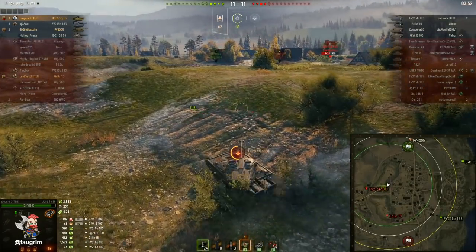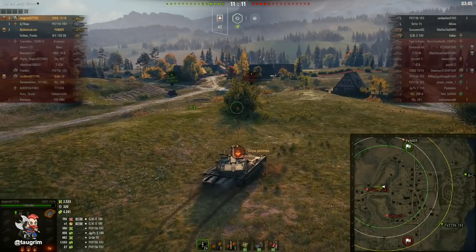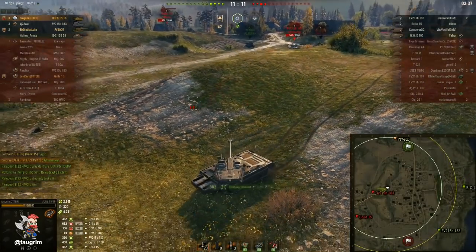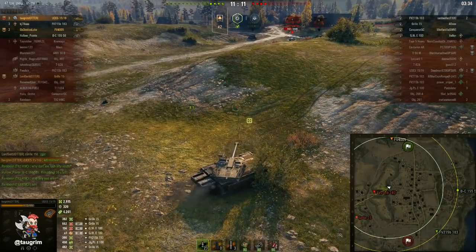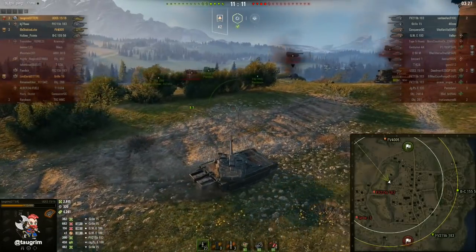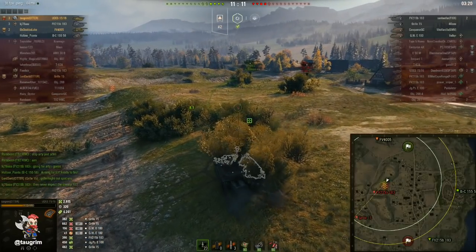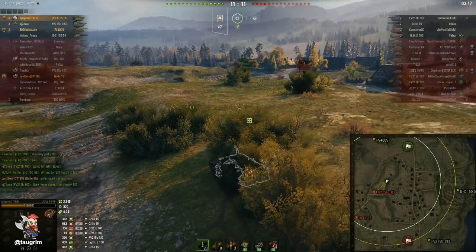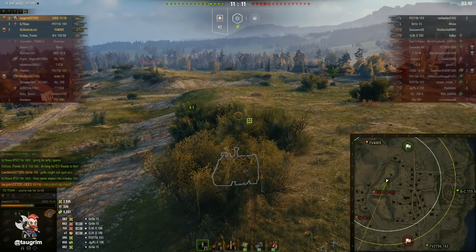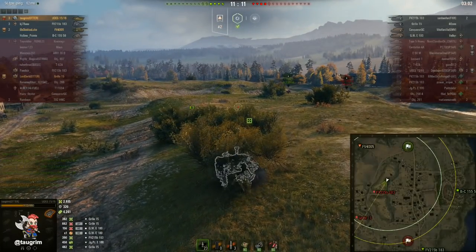Our 183 has the choice: push directly west along the EF lane, or push down the zero lane. He decides to push down south and then hopefully push west on the K line — that's totally validated now that we know where their Grille is. Their 183 is somewhat frozen: if he tries to chase me I'll just run away or hide in the bush with first-spot advantage, since he's got crappy camo and I have terrific camo. My goal is to stay alive, spot them if possible, but not risk getting one-shot. I'm telling our FV4005 to push over to A1, cut south through the bush line and behind the ridges to get flanking fire on their 183.